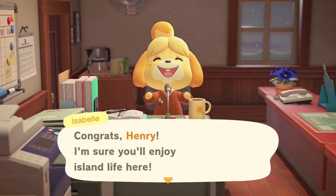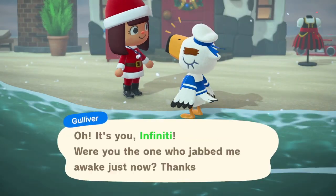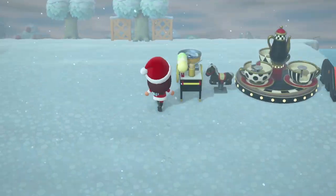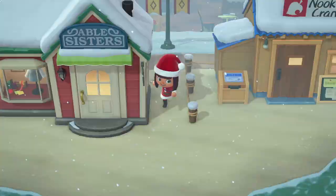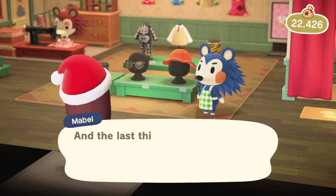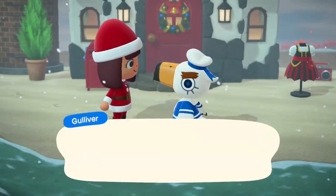Hi everyone, Infinity here and this is Stardew Isle. In today's video I'm going to be hunting for my very first villager. But first, Gulliver lost his communicator parts so I'm going to help him find them. I'm also going to decorate the island a little bit first, then check in with Mabel — she's super happy I found a location for her store and goes over how it works — then I talk to Sable real quick.